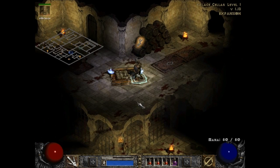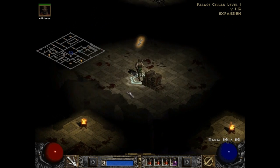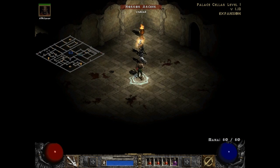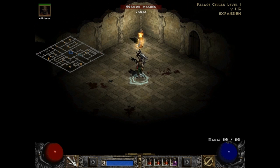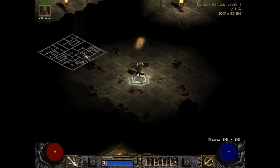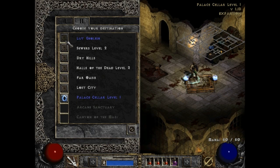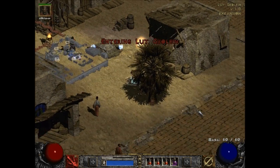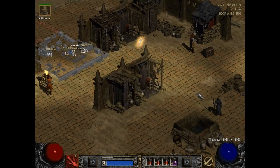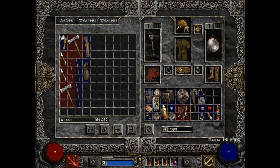There we go — apparently the waypoint was on palace cellar level one. I haven't been in here yet, or if I have I forgot to kill these guys — probably the latter. Nothing else? Okay. So it is time to use the waypoint since it'll save me. Scroll of Town Portal, yeah. It's not the last place — spoiler alert. Yeah, there's a waypoint. They tell you how far you're going to have to go. Let me find my items. Take the spiked club.